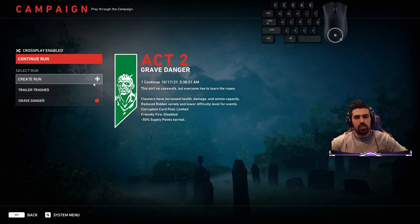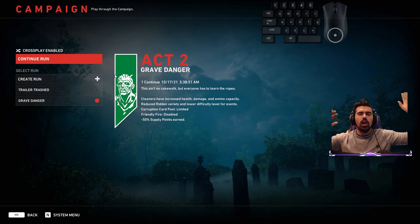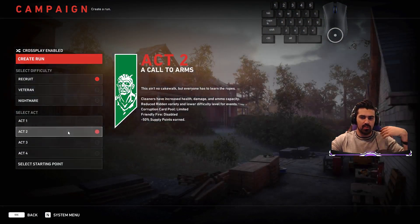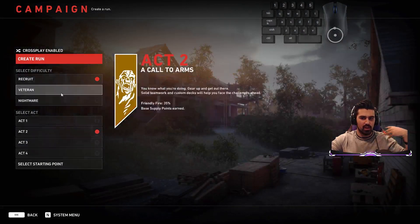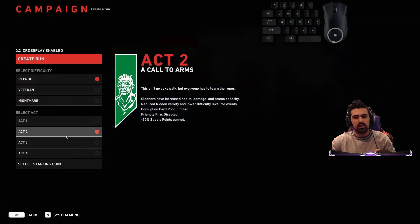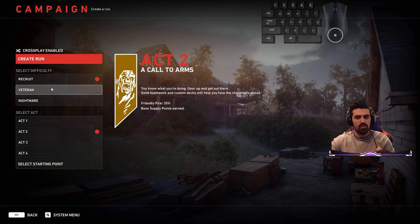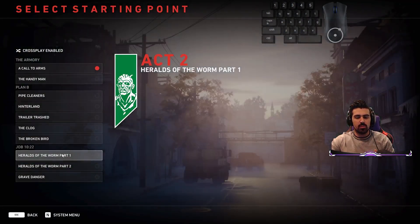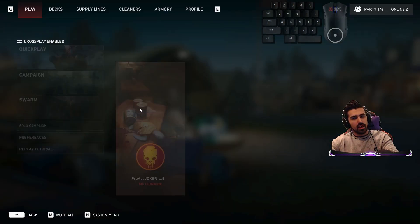Specifically what we're gonna be doing is we've built a deck that is all explosive damage — literally as many and as powerful explosives as you possibly can. We'd be playing on higher difficulties if available; technically you make more supply points that way. I'm at halfway through Act 2 on Veteran. What you want to do is on Act 2 select the starting point: Heralds of the Worm. This entire mission is just killing the ogre and getting to the end — that's the whole mission. So how do you kill the ogre really quick?